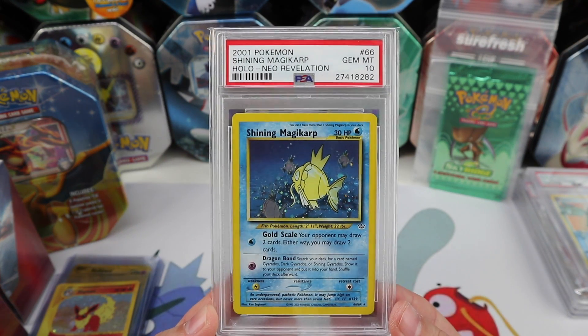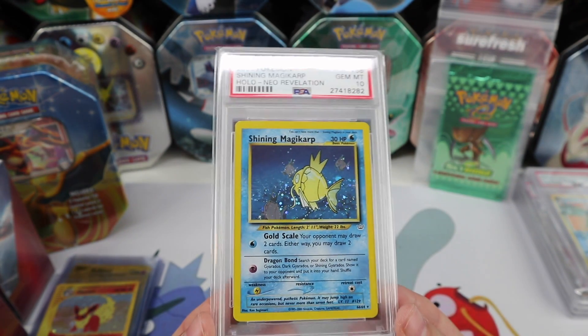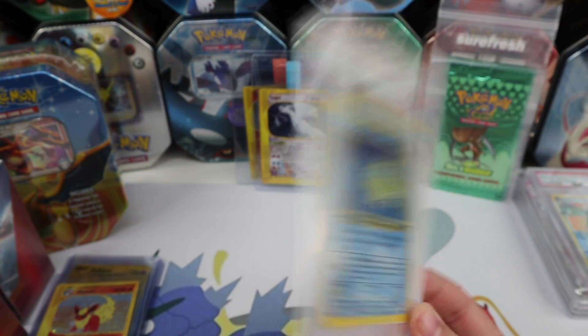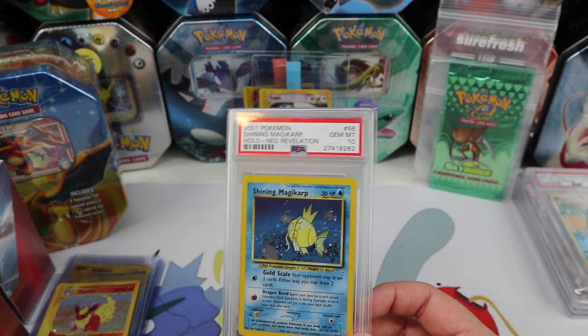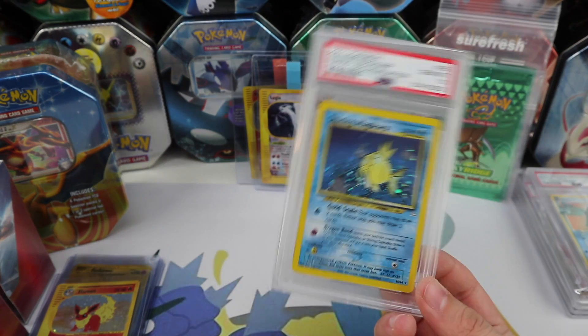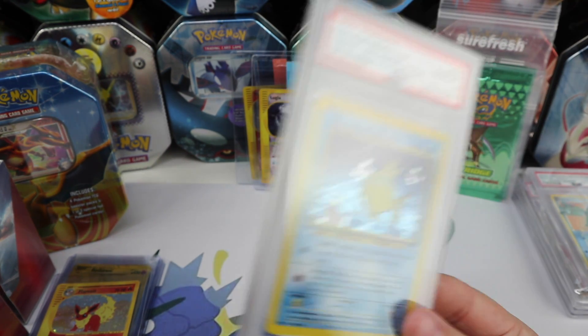And looky here — we have a Shining Magikarp PSA 10! This is from another Instagrammer called Helio Panthers. Thank you again Helio Panthers — I really appreciate it, and it's one step closer to my PSA 10 set.